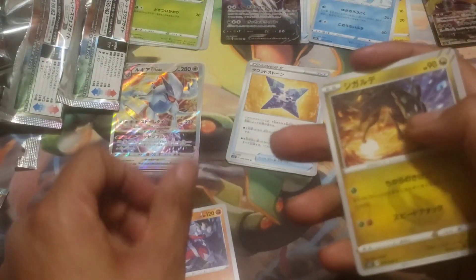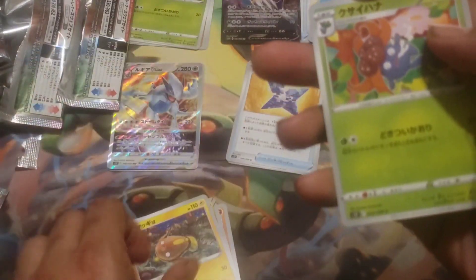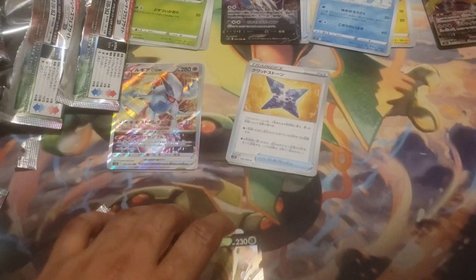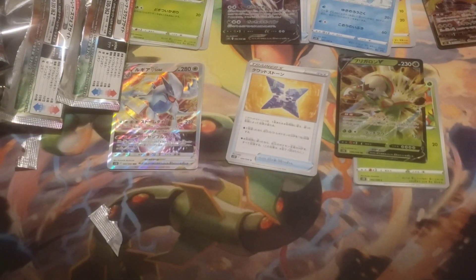We've got Lycanroc Dusk Form, Zygarde 10%, Stunfisk, Comfey, and Chesnaught V. Very nice. Not worth a lot, but a hit's a hit — we will take it.